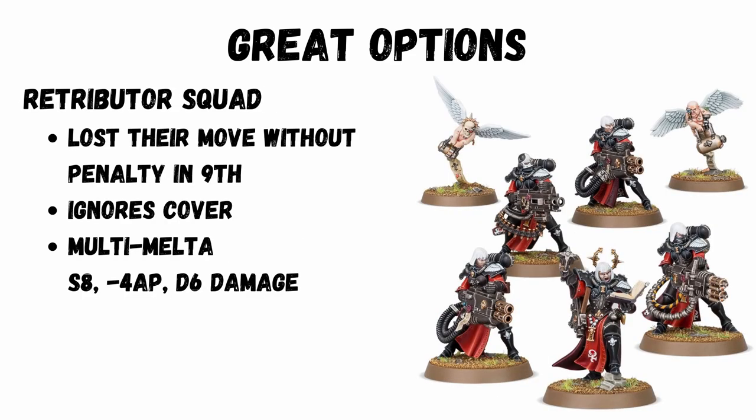Retributors have always had devastating firepower. They have lost some ability in ninth, not being able to move and fire without penalties, but still carrying a lot of melta fire and delivering a lot of damage.